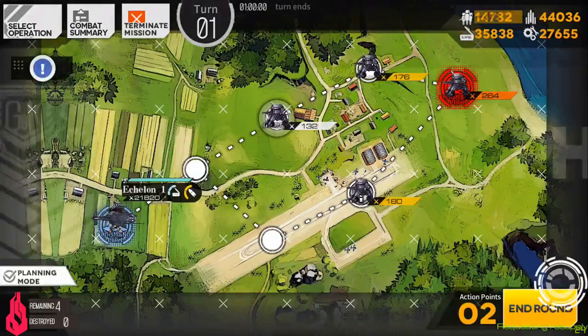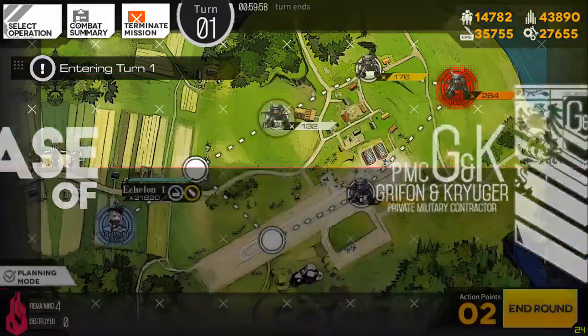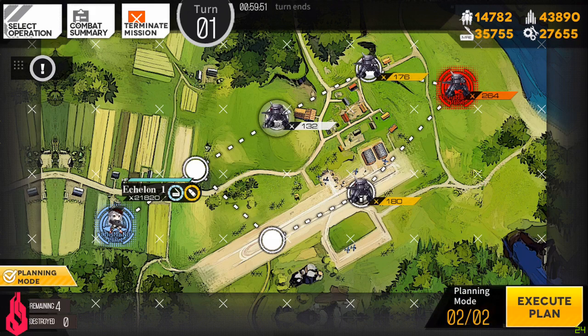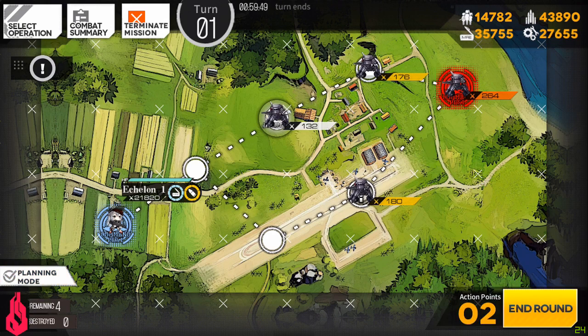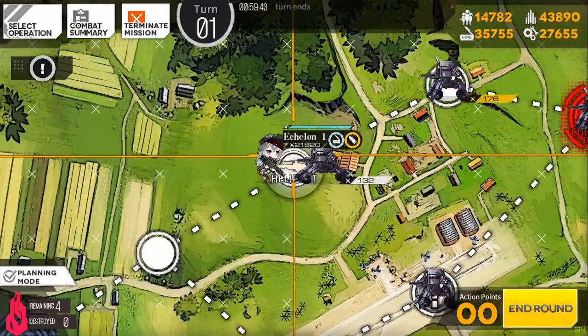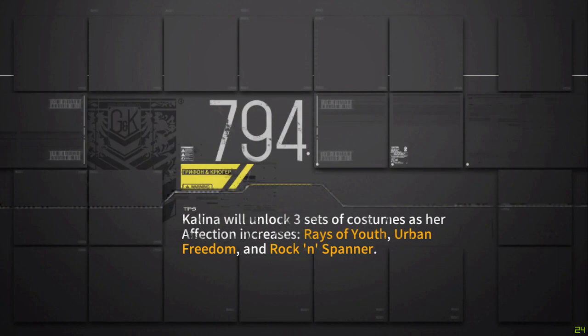Basically what you're going to want to do is spawn whatever echelon you want to level. Usually what a lot of people do if they're doing a one-round sweep is use planning mode, which is on the bottom left. For sake of time I'm just going to use normal manual moves and see how fast I can knock this out with a full level 100 team.